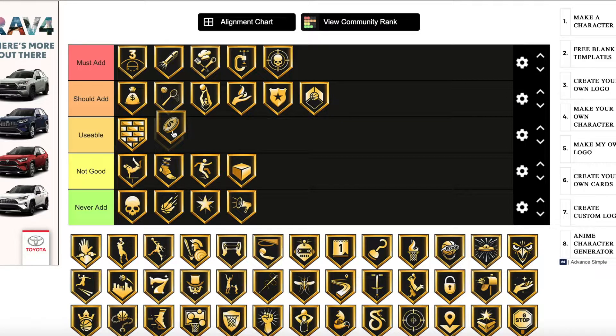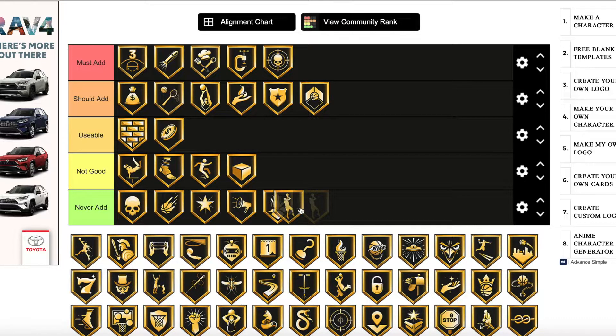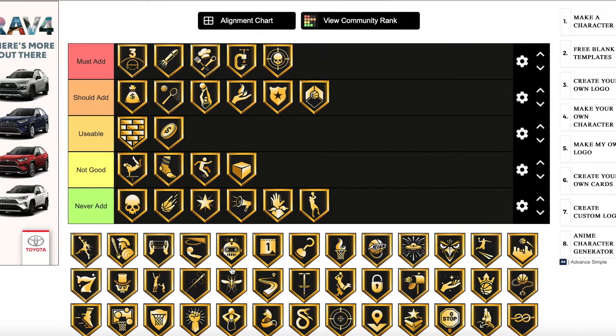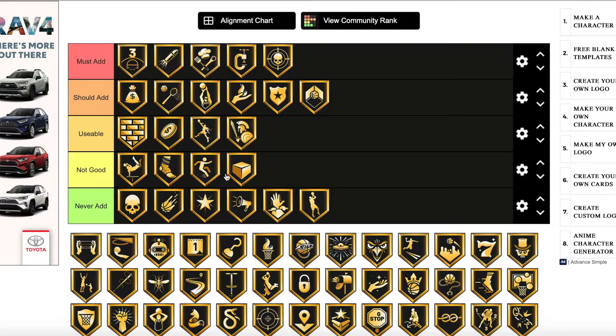Dimer is usable — I'll put it in the middle; you could add it and it'll help you out a little bit. Dream Shake — never add. Fade Away — never add; those badges just aren't very good. Fast Switch is usable — it helps with layups and dunks under the rim, making scoring faster; honestly not bad. Feels Finisher is the same — usable, not quite a should add but better than not good.